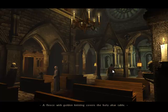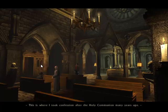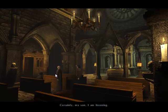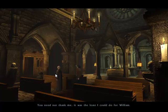A fleece with golden knitting covers the holy altar table. Holy writing — all Latin. This is where I took confession after the Holy Communion many years ago. Father Frederick? Yes? Can I speak with you? Certainly, my son, I am listening. I am Samuel Gordon — it has been a long time since we last met, but I still remember you. I would like to thank you for what you said at the funeral. You need not thank me — it was the least I could do for William.